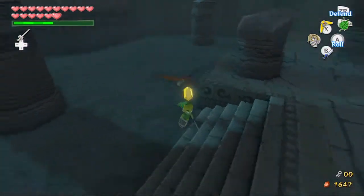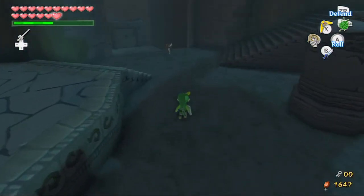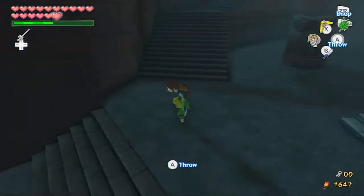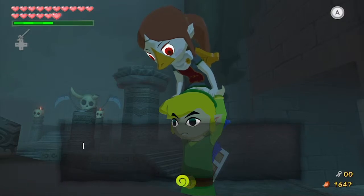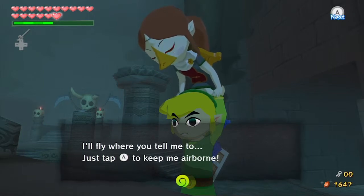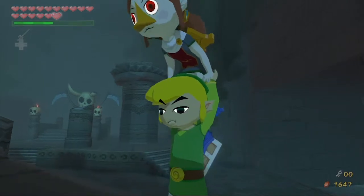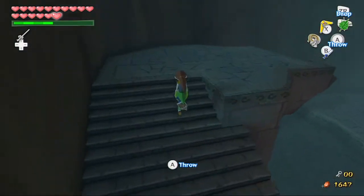Now for most of the temple we're going to be taking control of Medli with the song that we learned in the Tower of the Gods, and I think she's probably going to tell us all about that once we head upstairs here. She's going to probably make a quick note. She says: 'I'm not very confident, but I think I should try to fly. I'll fly where you tell me to. Just tap A to keep me airborne. Whenever you're ready just use the Wind Waker to guide me.' Like she said, we're going to take control of her.